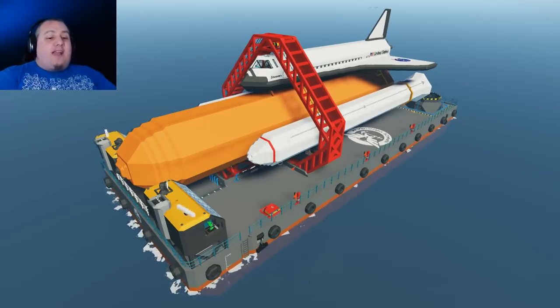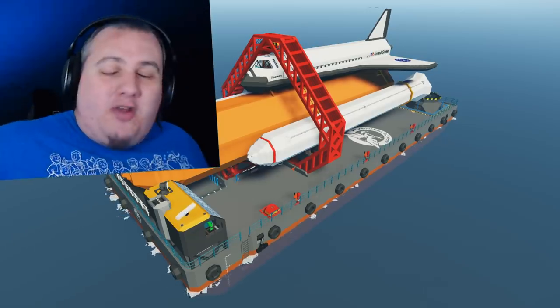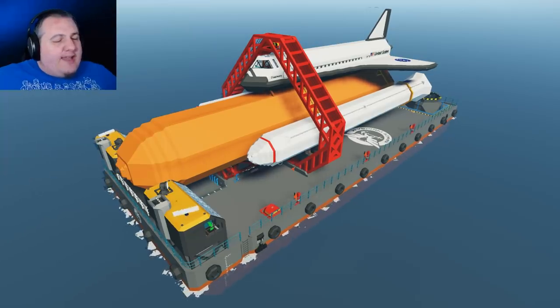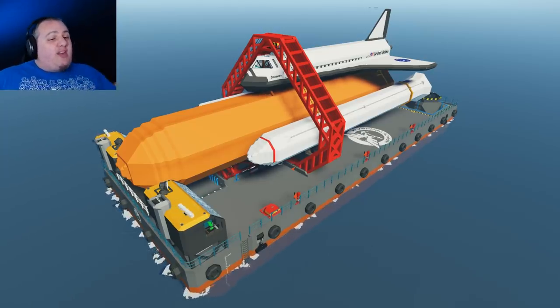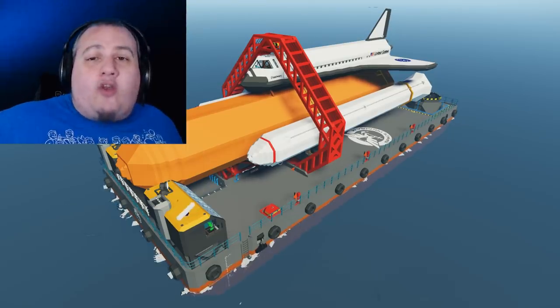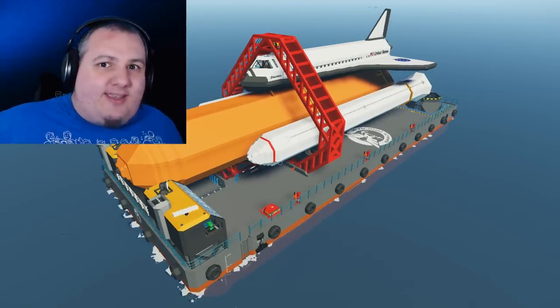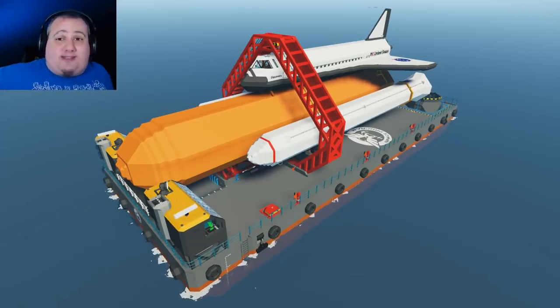Welcome to the game everybody — look at that! Cabal Space Program has come to the world of Stormworks! Who would have thought that would ever happen? Your eyes do not deceive you. That is a space shuttle complete with rocket boosters on a barge. I saw this and I was like, yeah, we're doing this. This is happening immediately. So sit back and let your boy Spammos take you for a tour and let's maybe send this thing into space.